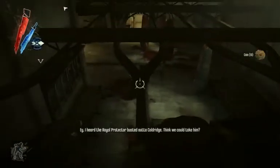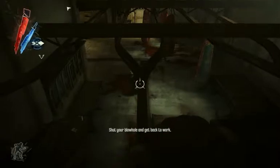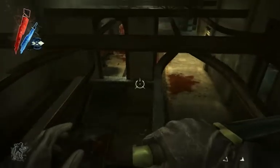What the fuck is this doing up here? I heard the Royal Protector busted out of Coldridge. Think we could take him? Shut your blowhole and get back to work. No, I don't think you could take him. He's pretty fucking hardcore. I bet he could destroy you with his charming personality alone.